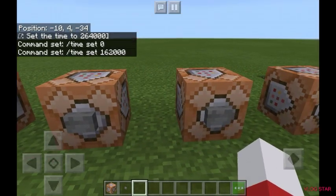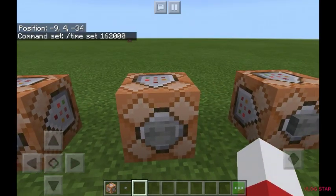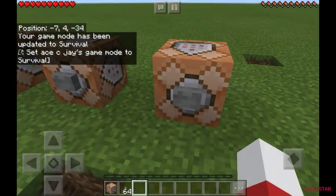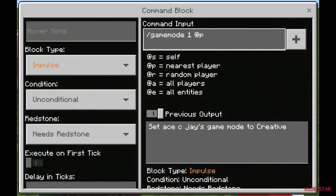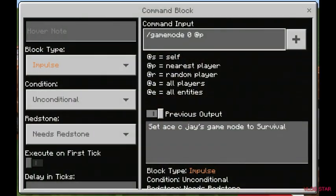We have another command which is gamemode. Gamemode survival puts you in survival mode, and you can go back into creative. Gamemode creative is slash gamemode one at p, and for survival it's slash gamemode zero at p.